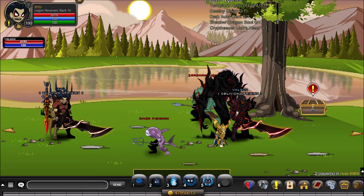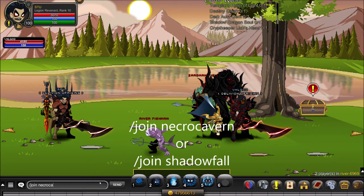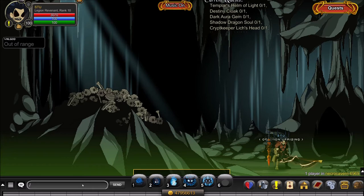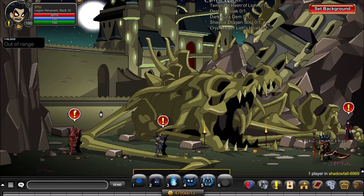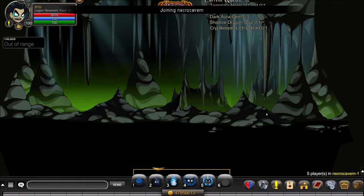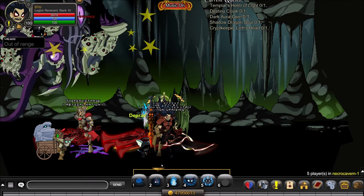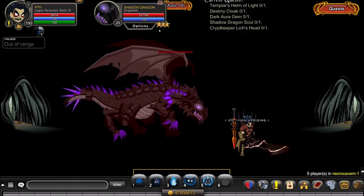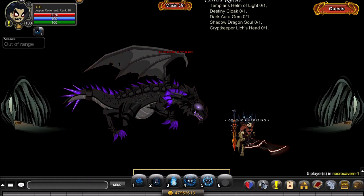Next up is the Shadow Dragon Soul. Head to slash join Necro Cavern — you'll need to have completed the storyline. An easier way is to slash join Shadow Fall, click on Braeus' fast travel, and there's a button that sends you right to Necro Cavern. You'll arrive near chaos Vorjred. Go back a room, kill the Shadow Dragon, and that's how you get the Shadow Dragon Soul.